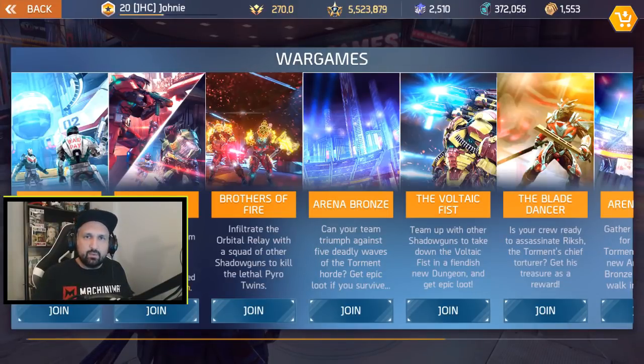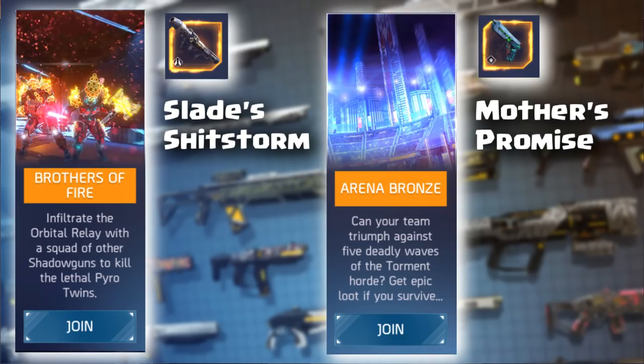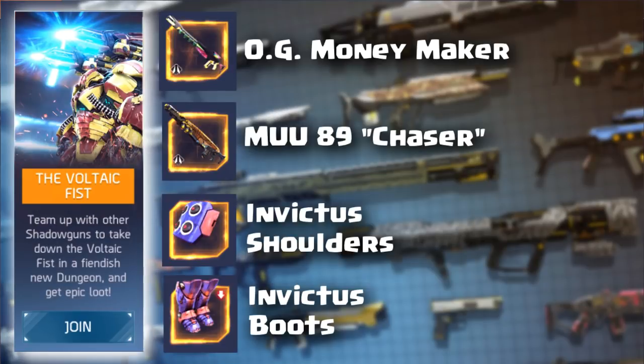Now let's jump into the war games and see what's available there. In the Brothers of Fire dungeon, you now have the Slade Shitstorm, which is the only legendary rocket launcher right now. In the Bronze Arena, you have the Mother's Promise — it's the only legendary pistol that you can farm right now.